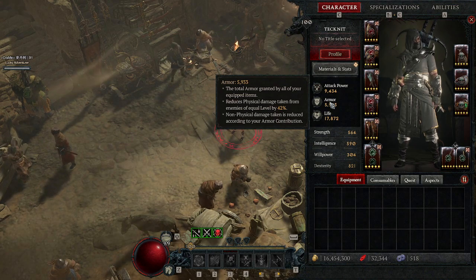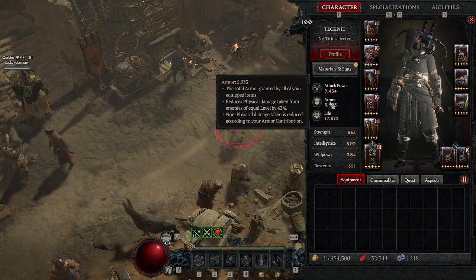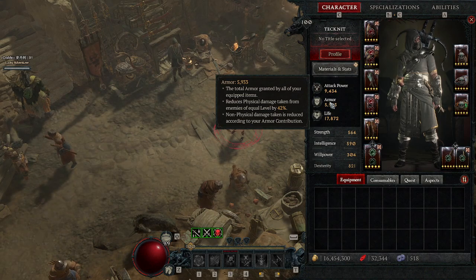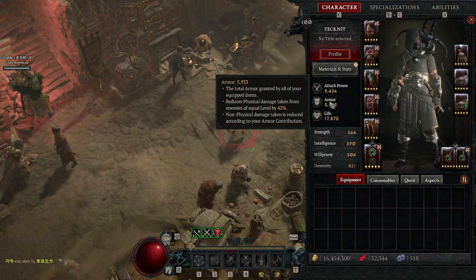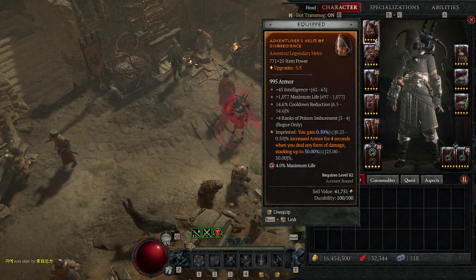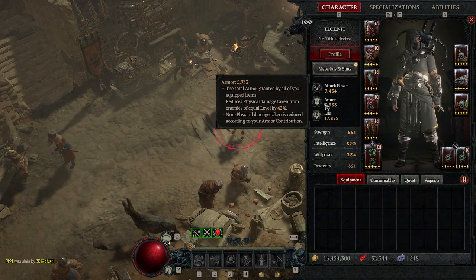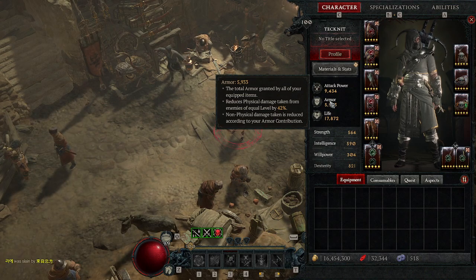Against nightmare dungeon tier 85 and above, enemies go up to around level 135 and beyond, so the armor cap goes up to around 14,000 for the reduction shown in the tooltip. You would want at least 9,000 armor on your rogue, sourced from your paragon tree plus helm, chest, pants, and amulet. You want armor as a substat on helm, chest, pants, and amulet to reach 9,000 armor, plus your paragon tree for extra armor.